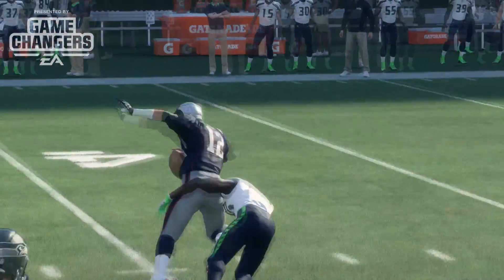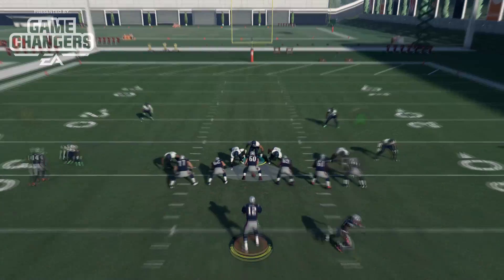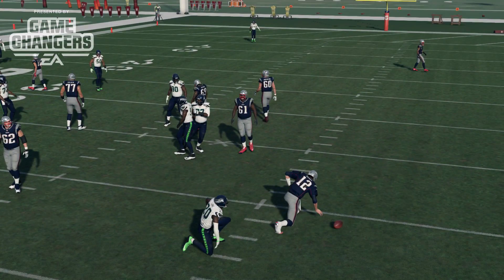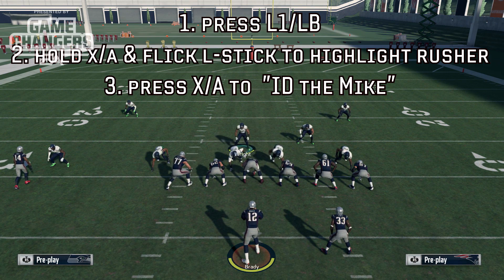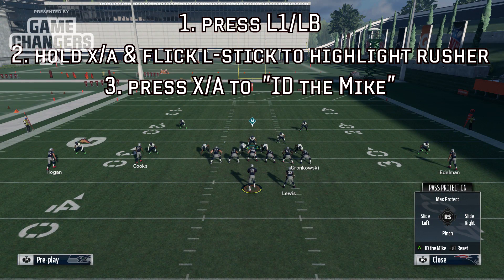New to Madden NFL 18 is the ID the Mic feature. This is going to serve as a great backup plan to the slide protection feature, which also received a huge overhaul in Madden 18. When your opponent sets up a blitz that is bringing pressure, much like the popular nickel blitz in Madden 17, you'll need to either slide protect it or use the ID the Mic feature to pick up that nickel rusher off the edge.